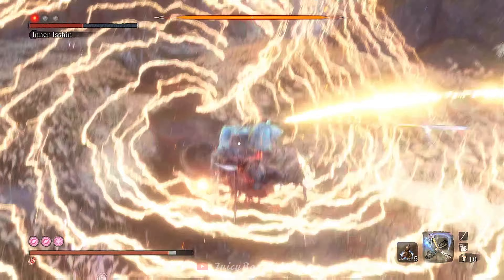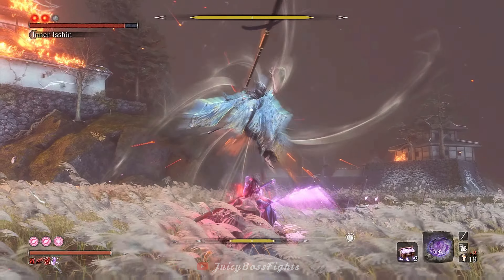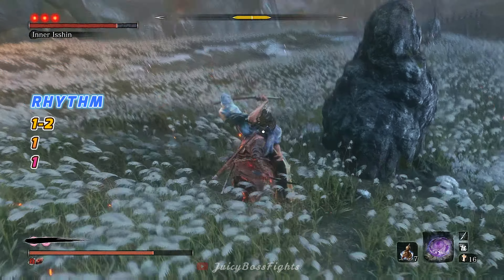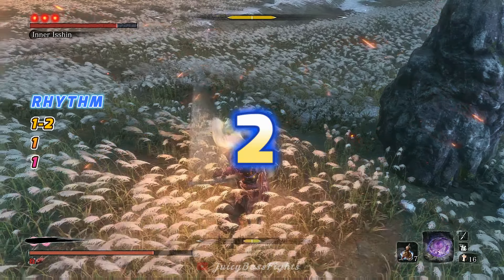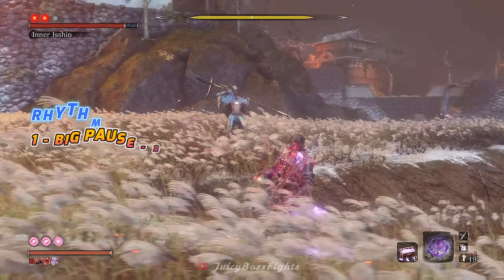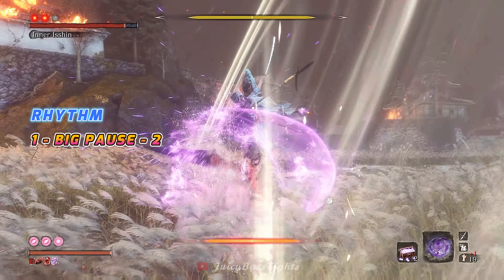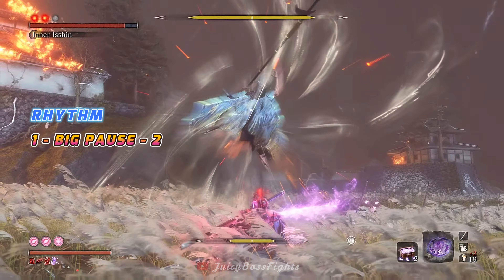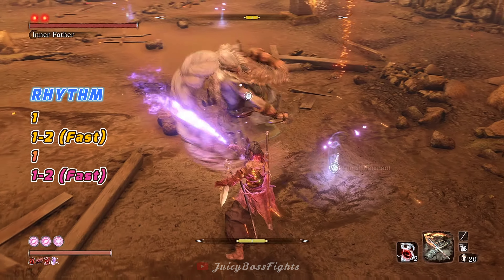Sword Saint Isshin also has a final version known as Inner Isshin from the Gauntlet Challenge, but he doesn't really get much harder — probably because they knew Isshin already has a ridiculous amount of moves to memorise. Here are his additional hardest moves to parry: a 3 hit combo that normal Isshin does, but with an additional 4th hit that comes really fast at the end. The rhythm is 1-2-pause-1-1, but it requires Spider-Man like reflexes because he doesn't always do that 4th hit. The other new move Inner Isshin has is a 2 hit combo where all you have to do is jump in the air and parry, wait 1 second, and then parry again. I use the umbrella for a nice counter attack.